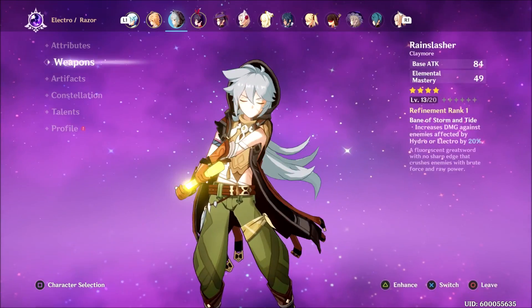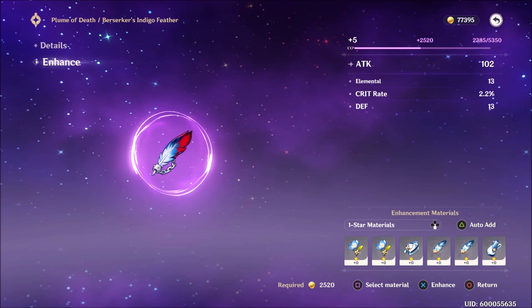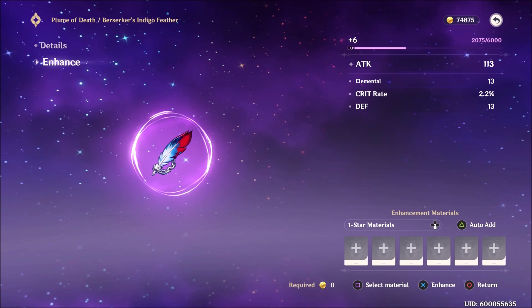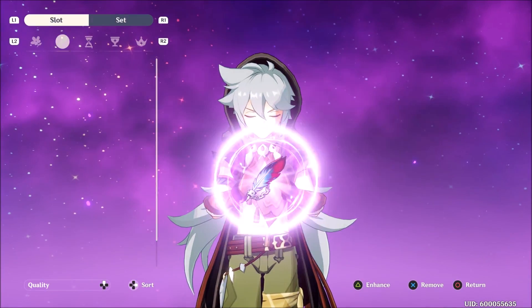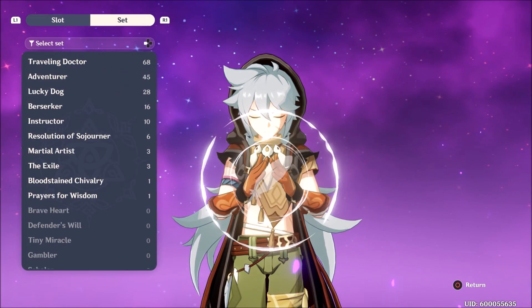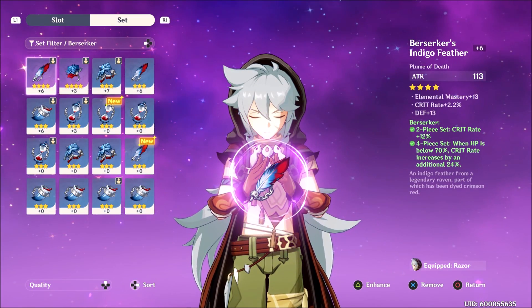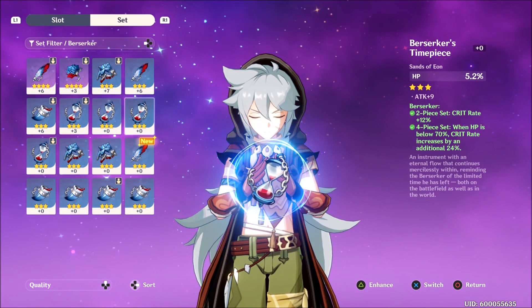The Berserker set is essentially a crit bonus set that you will want to run on your main DPS — enhance the individual pieces to get stronger effects. If this video was helpful please show your thanks by hitting the thumbs up button and checking out some of my other Genshin Impact videos. If you like what you see, subscribe for more. Thank you so much for watching and have a great rest of your day.